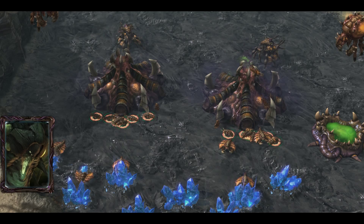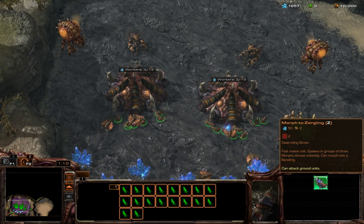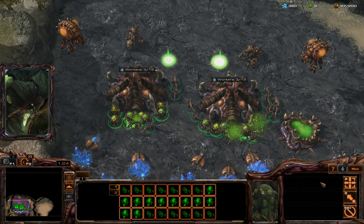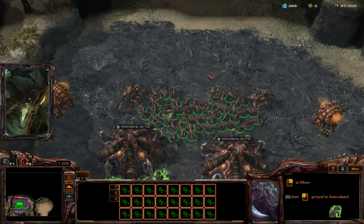Ready to morph. Swarmling strain hatches quickly — three from a single egg. Overwhelms foes.